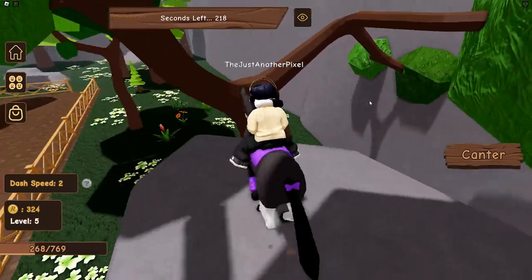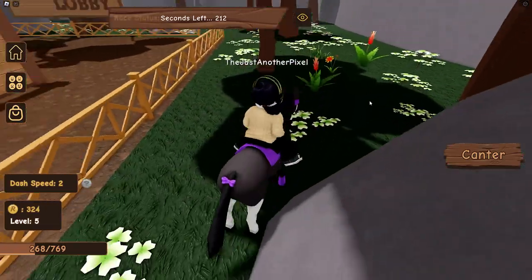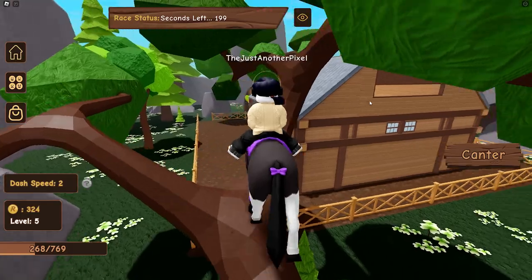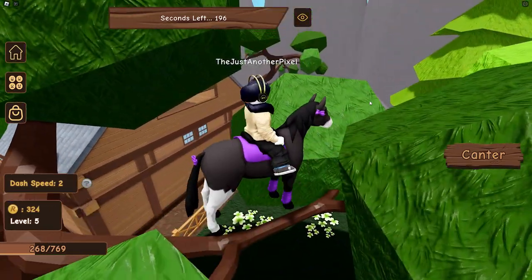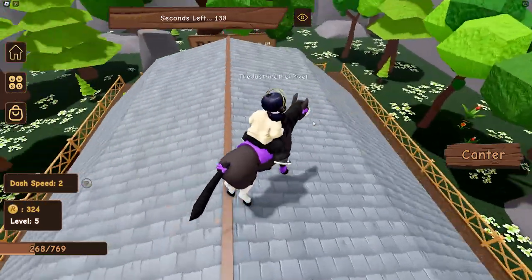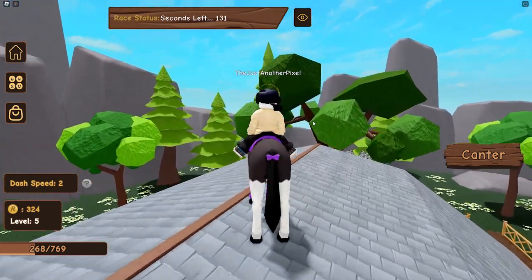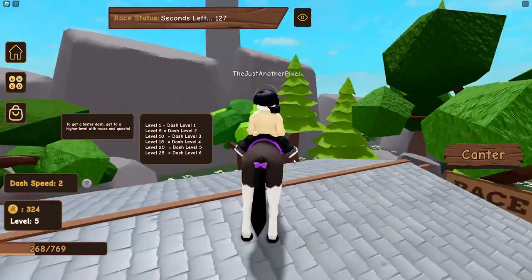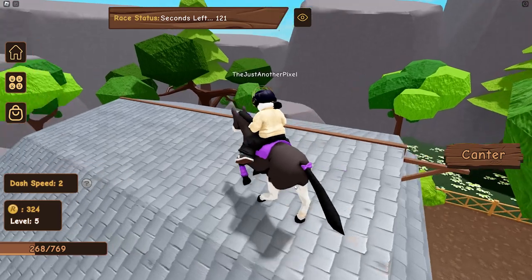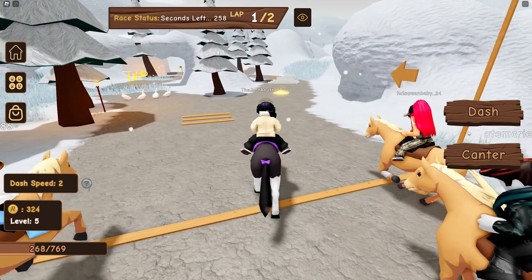300 seconds waiting - that's a long time! There's a little bit of parkour in the lobby which is kind of fun. I can actually climb some of these trees - the leaves are transparent but the branches are not. I've managed to get onto the roof of the building! I wonder if it teams you with people who have the same dash speed, because otherwise it seems unfair if a new player goes against someone with dash speed 6. The sun is really pretty - we're starting!